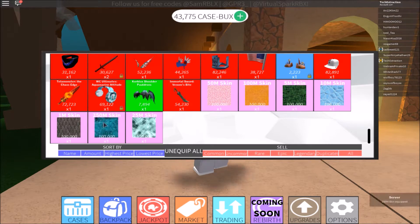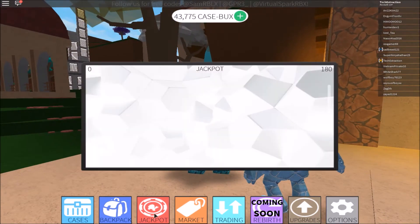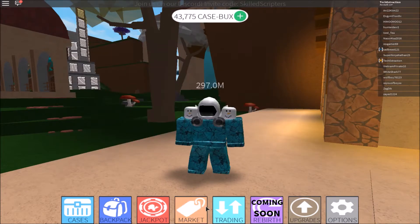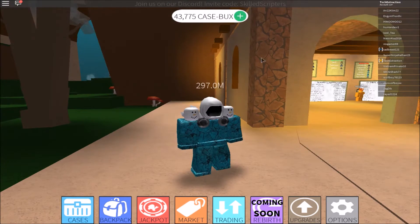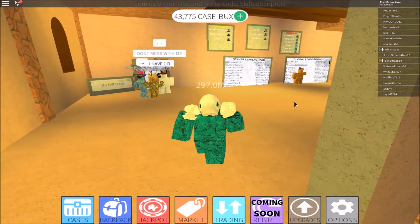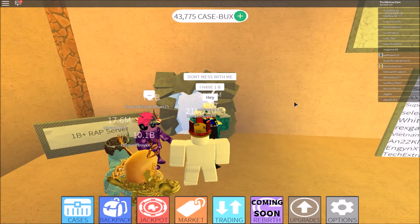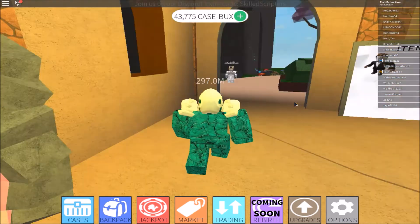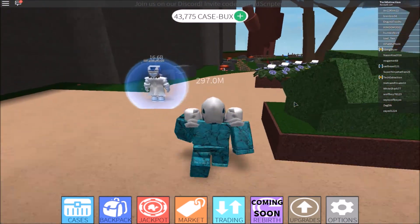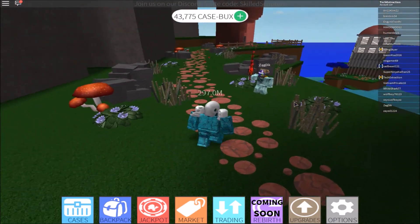Let's go ahead and click that. They have jackpot, market, trading, upgrades, and options. They also updated the case books up there. And they added new servers - 1 billion wrap server, that's new, and 100 billion wrap server.